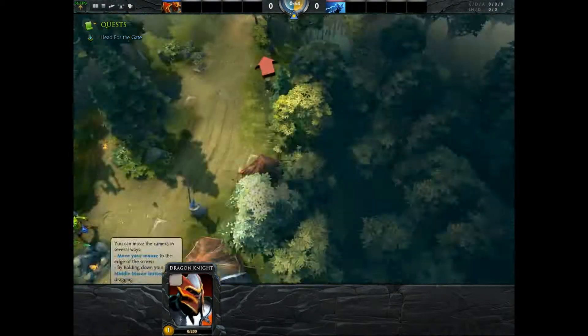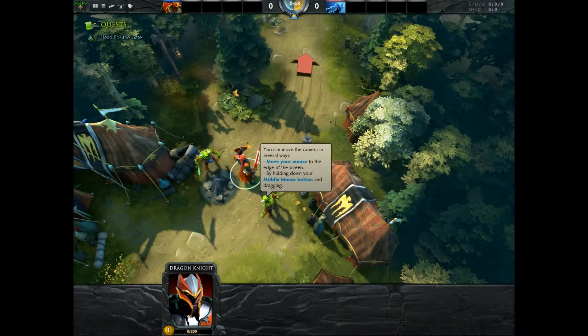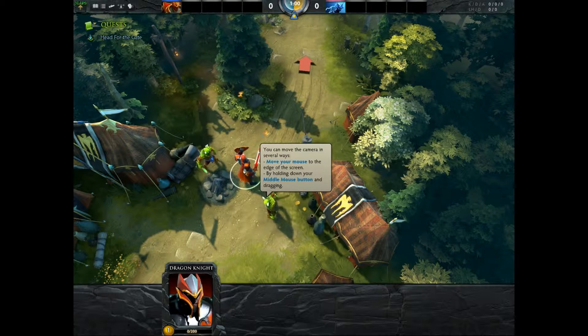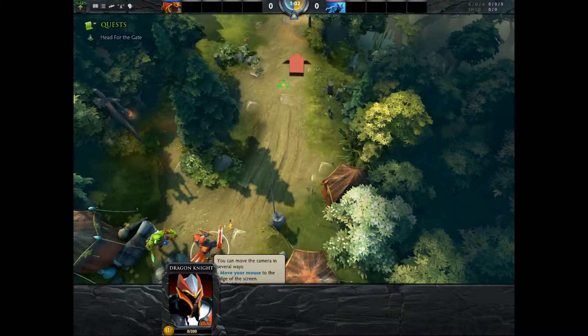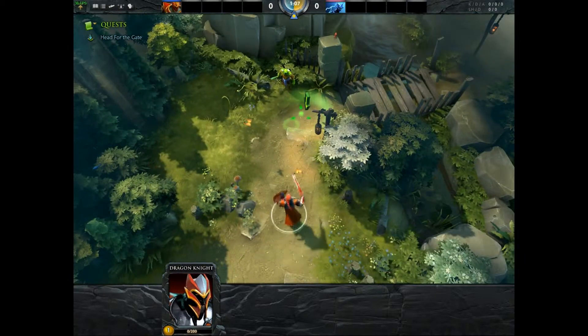And to move your character — I am Dragon Knight — you hit the right side of your mouse, do a right click, and it moves you.